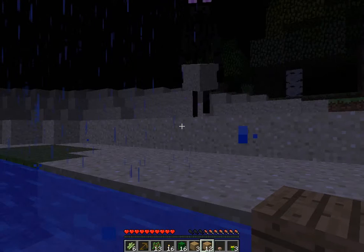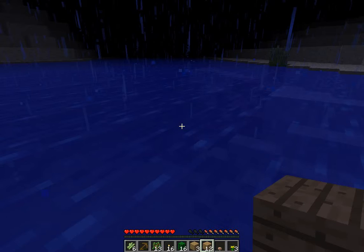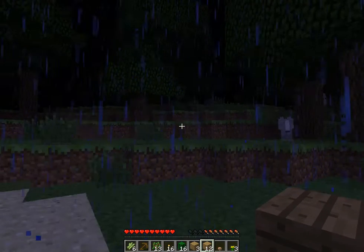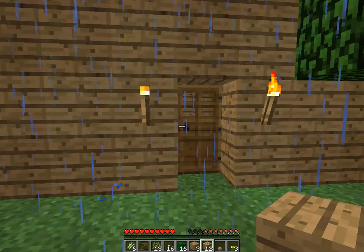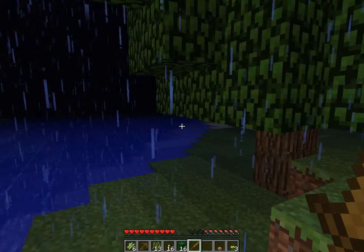Endermen get hurt when they're in water, just so you know. I really want that pet dog. I'm going to need to make a sword first — I'll make a wooden sword and deal with that skeleton and that Enderman. To make a sword, you put one stick at the bottom and two of the material on top. Now I have a sword and I'm going to fight those guys.